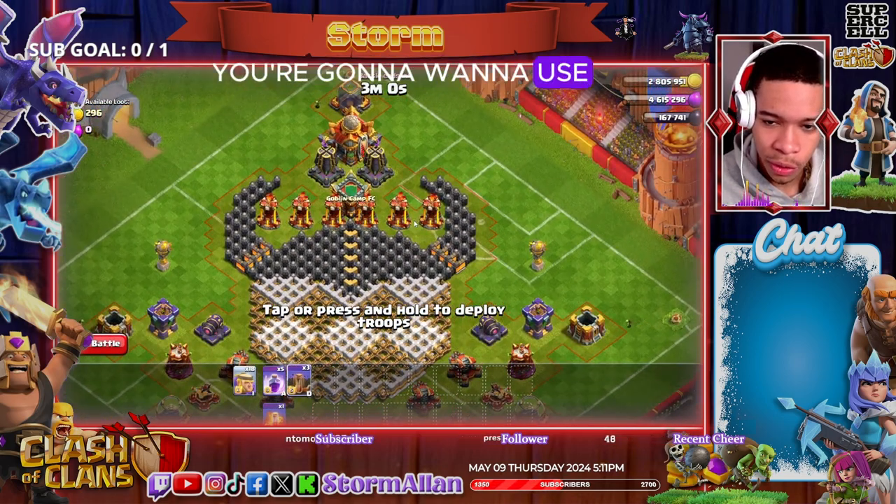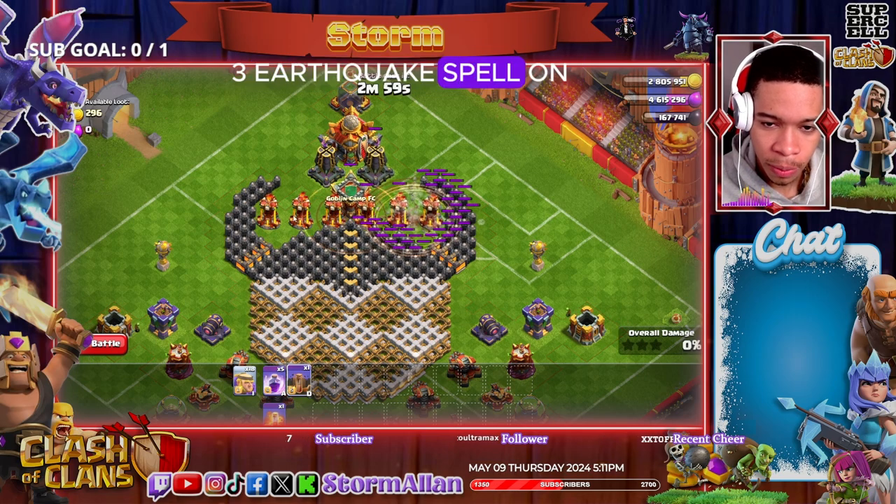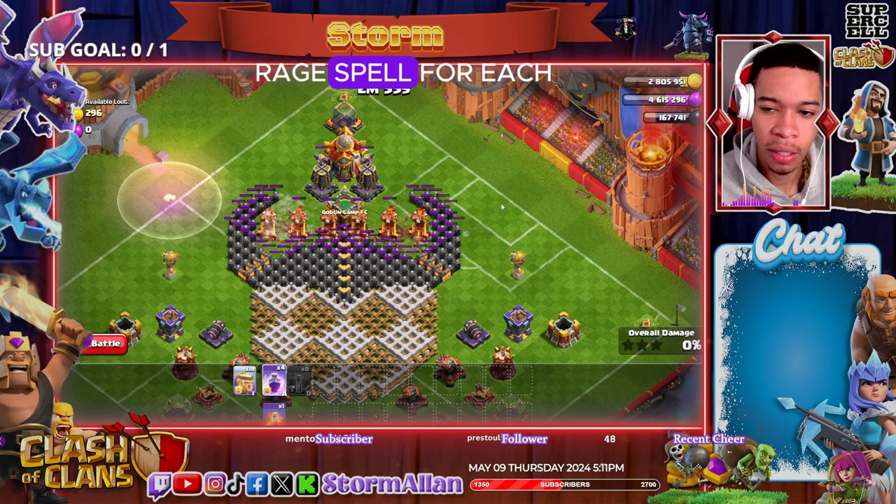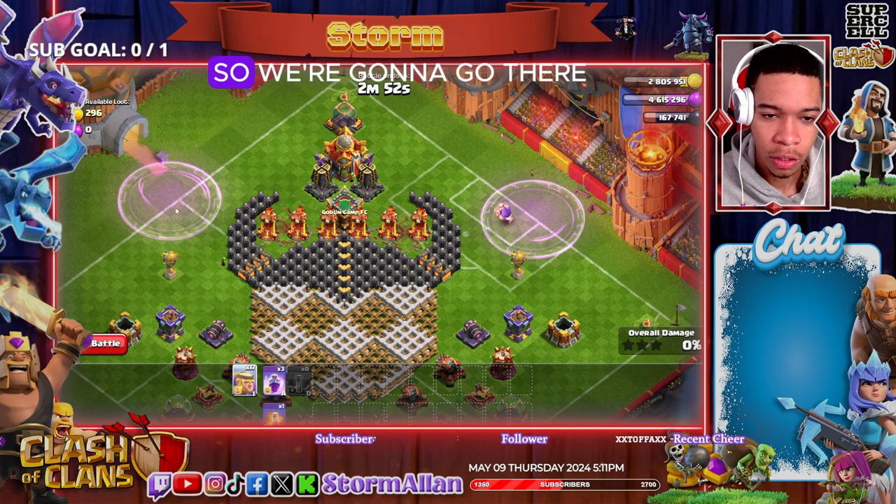First things first, guys — you're going to want to use three earthquake spells on the inferno towers. I would use a rage spell for each of the throwers they're going to be putting in each corner.